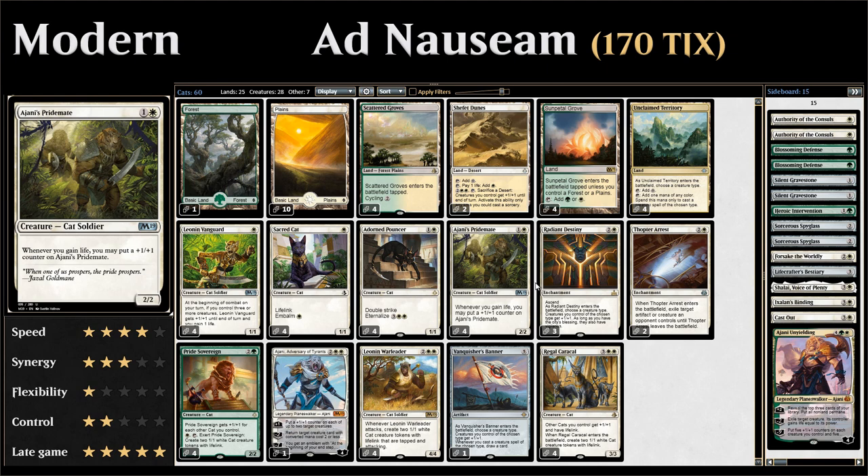Then we have four copies of Ajani's Pridemate, a 2-mana 2/2 cat soldier that says whenever you gain life, you may put a +1/+1 counter on it. There are a lot of ways in this deck to gain life — lifelink creatures and Leonin Vanguard triggers. With lifelink, if you attack with multiple lifelink creatures, each one triggers Pridemate separately, so you get two triggers from two attackers, which grows the Pridemate very quickly.